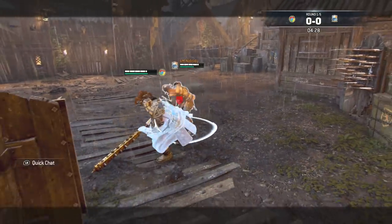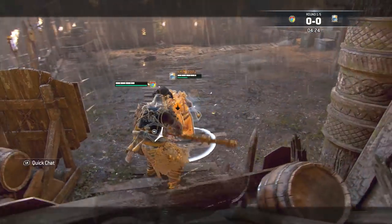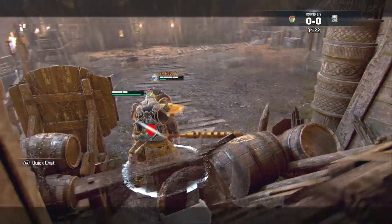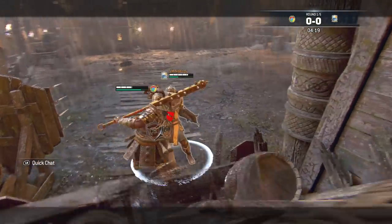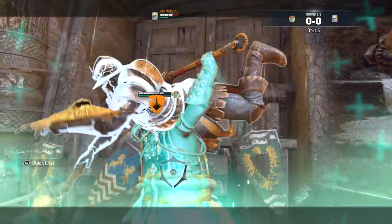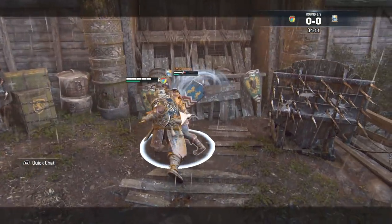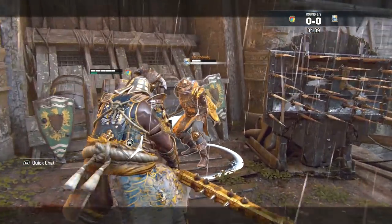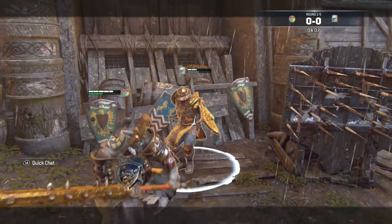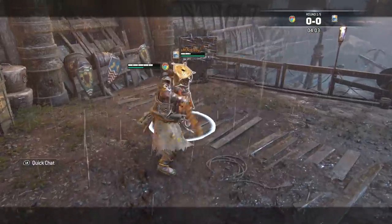I took my hyper armor right there. Kind of trapped in this corner. Demon's Embrace. Just ran out of stamina - oh, you're in a corner now. That was kind of obvious right there.